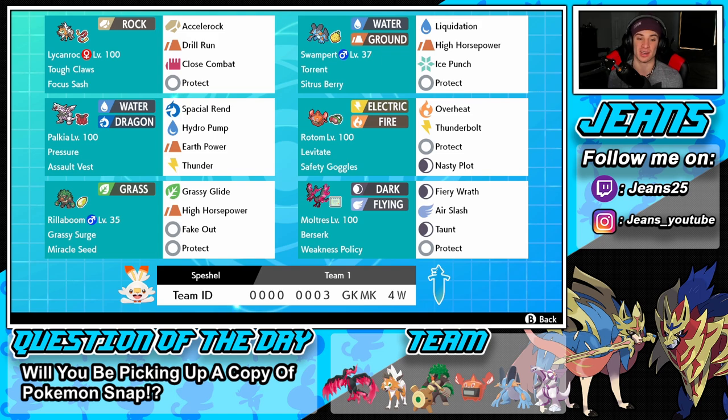Bottom left we have Rillaboom with Miracle Seed and Grassy Surge ability. Ever since Rillaboom got this ability buff he's been such a beast in competitive. He sets the surge and gets first-turn priority with Grassy Glide. He also has High Horsepower, Fake Out for battle control, and Protect as a final move.